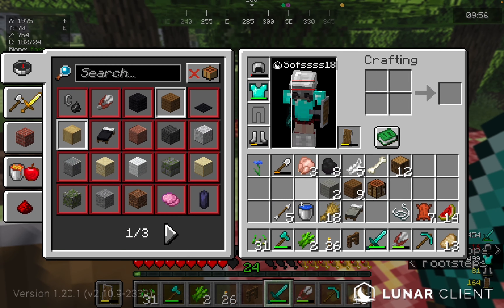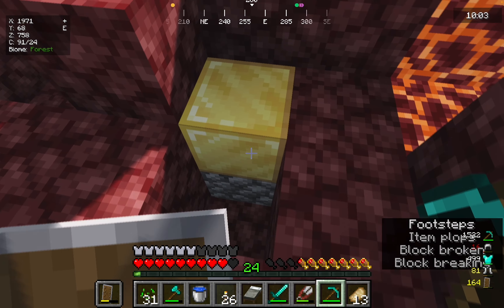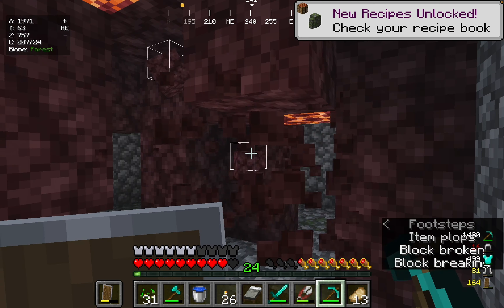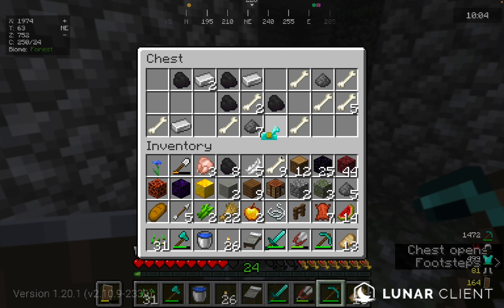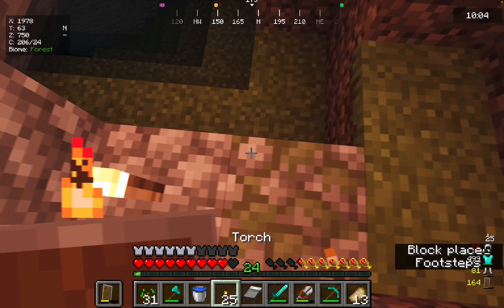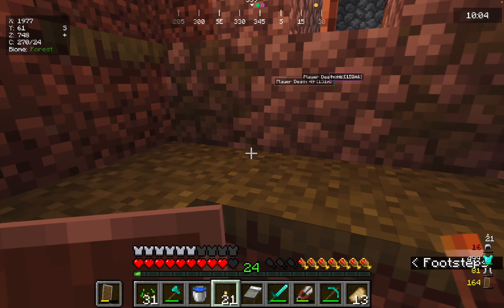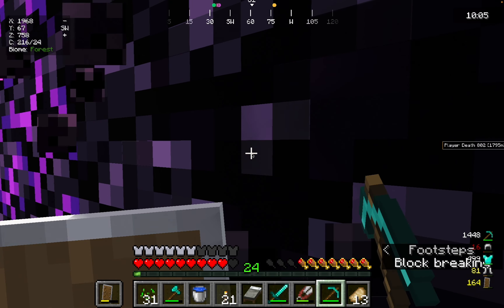I do have a bucket of water, perfect! No way - I had no idea that was a thing. Is this normal? Bro, this must be a mob spawner that just randomly spawned right underneath the portal. I've never seen that happen before, never!